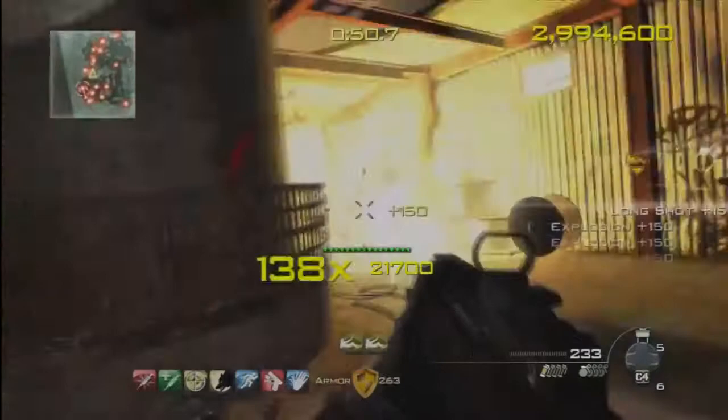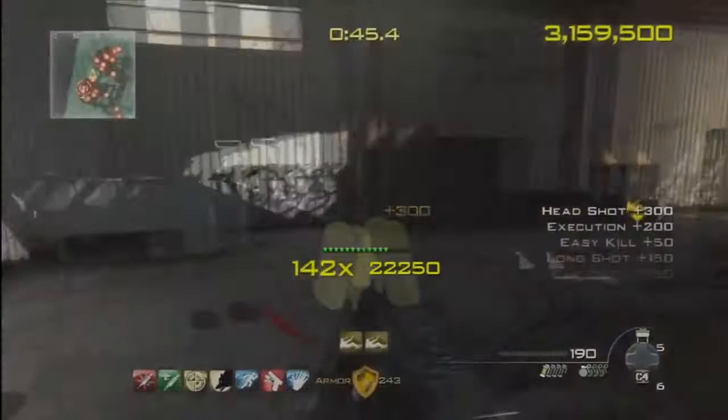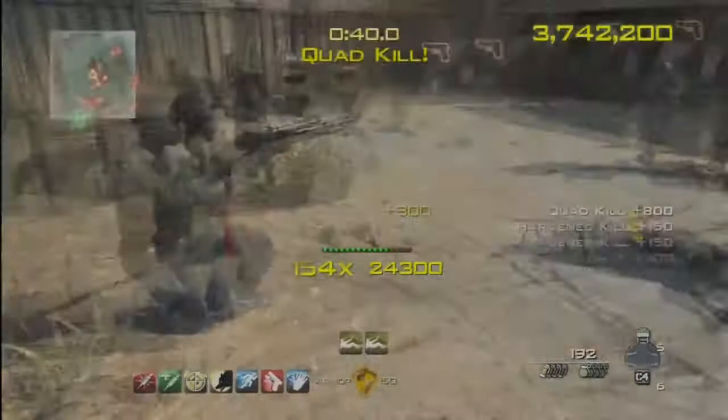The combos from the scorpions are also another great way to get a lot of points, and these are best used in a big crowd as you can see. The ACR is okay. Let's go for the juggernaut — just spray him in the head.